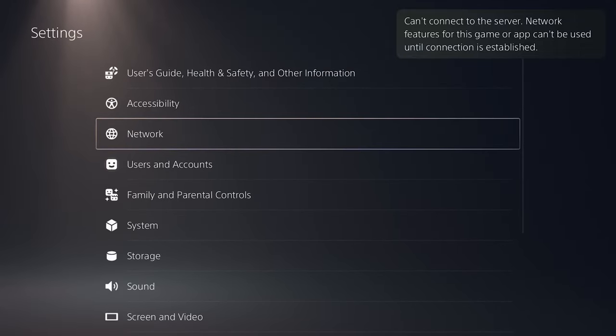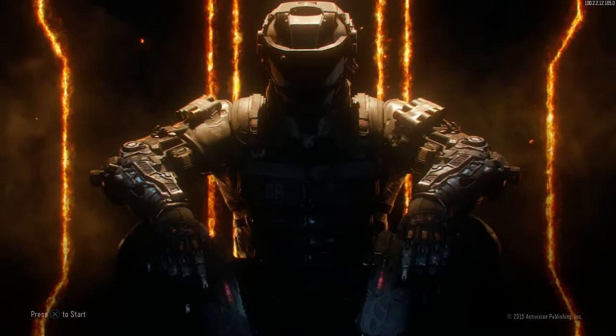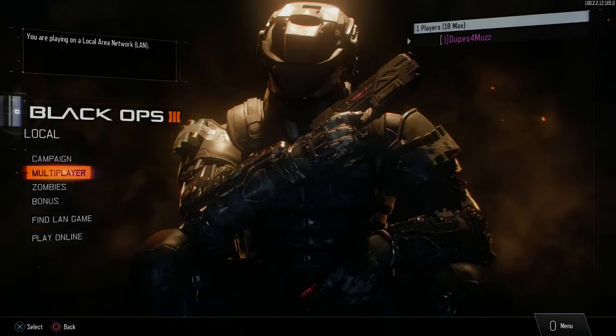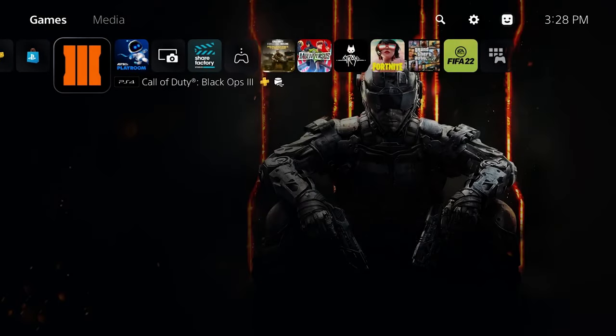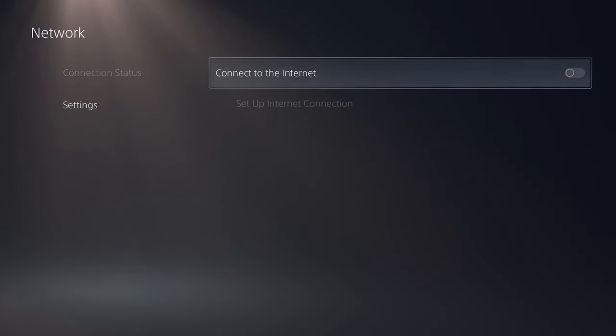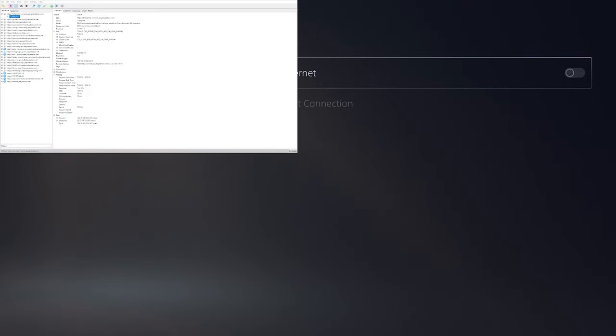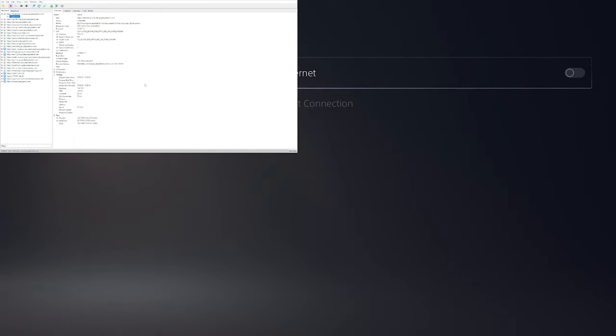Once you've done that, go back into Black Ops 3 and click X. You'll be on the title screen — hover over Play Online. Then go to Settings, Network Settings, and turn off SSL Proxy: uncheck the box and click OK.